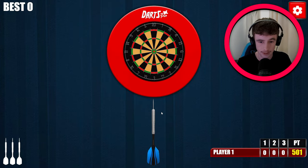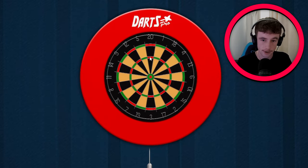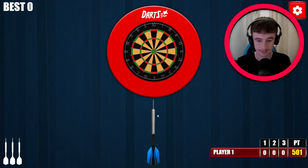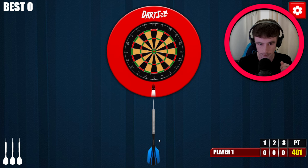To throw a dart you just click it to the center as possible. The triple 20 is in the middle of the 20 area — it's just right where my mouse is. What I have to do is click it to the center, then click and pull back on my mouse a bit — about there — then release the button and it throws it.